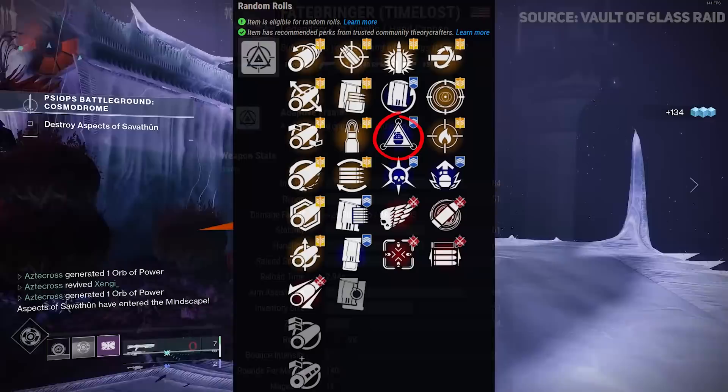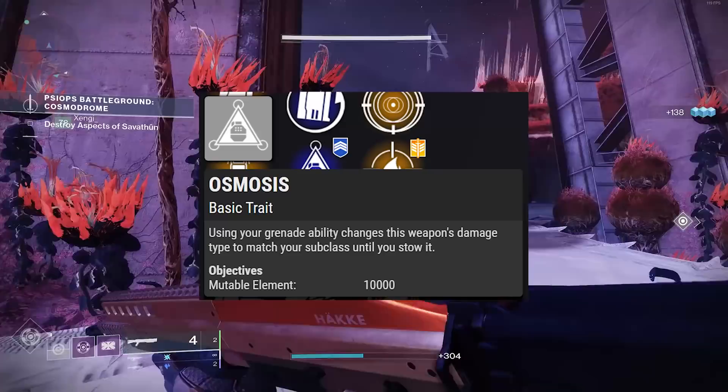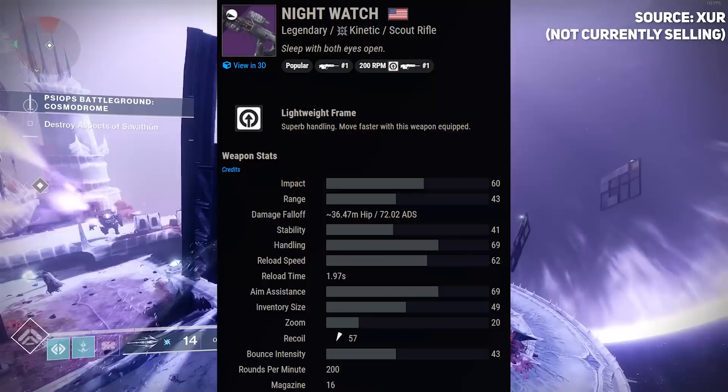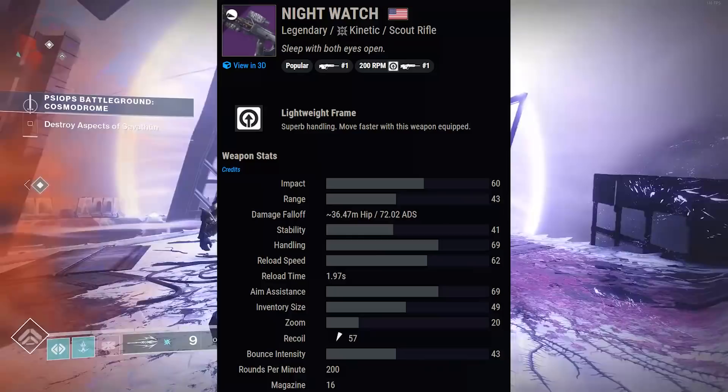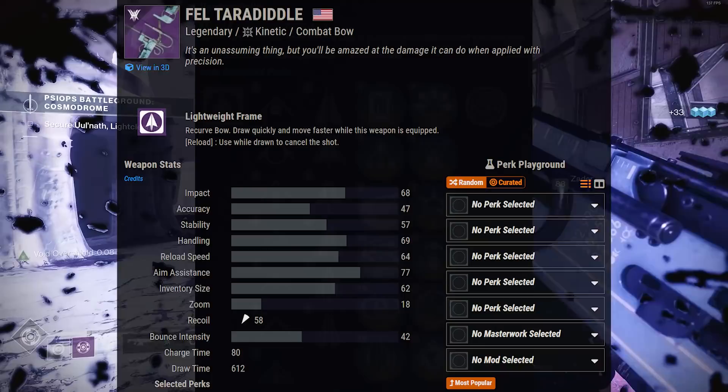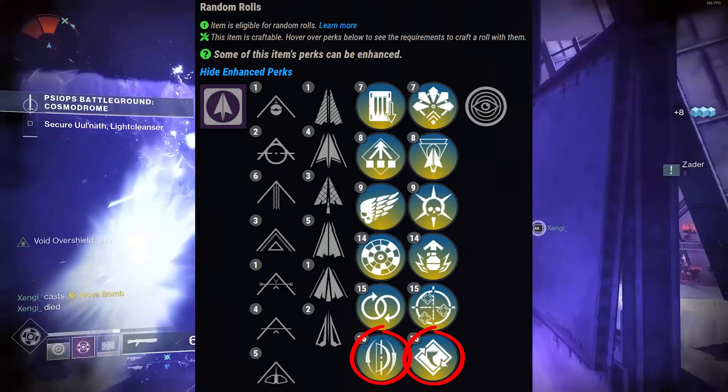Fatebringer is worth mentioning along with any weapon that can roll with Osmosis. Osmosis converts your weapon's damage type to match your subclass - so on a void subclass it procs volatile flow. Night Watch is a fantastic kinetic scout rifle you can never go wrong with. For kinetic bows, consider Accrued Redemption, Whispering Slab, or the new Throne Roll bow - Fel Tarralle Oaths is a pretty good kinetic bow that can roll with Successful Warm-Up and Archer's Tempo.